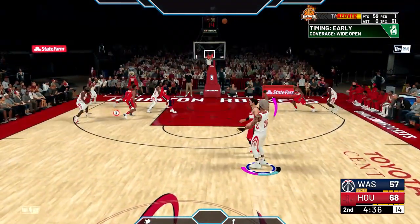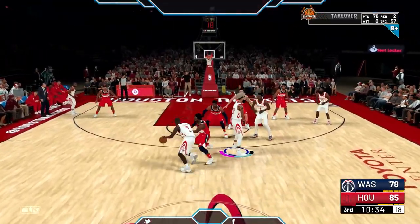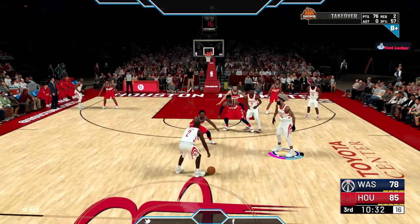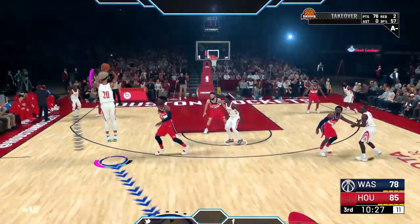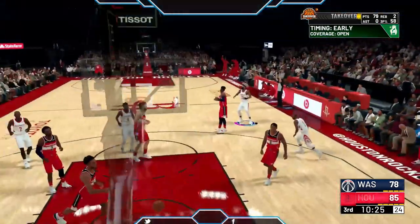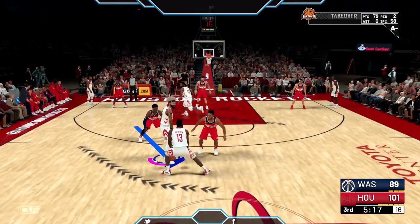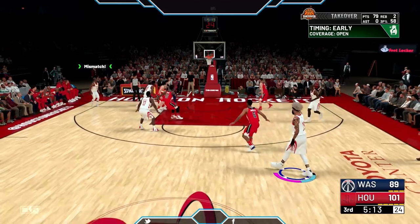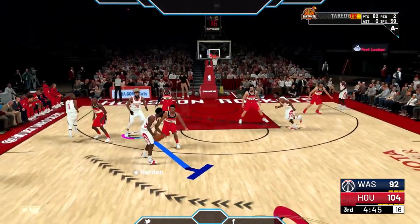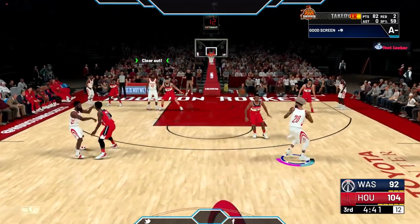Pick and pop and limitless threes — this is the main thing you want to be doing. This play right here was the first play I put up and it is very godified. If you're on team takeover and you call this play your person is gonna slip. To get the team takeover it's really simple — you just go up, set the screen, pop out, and it's green. This play is godified.